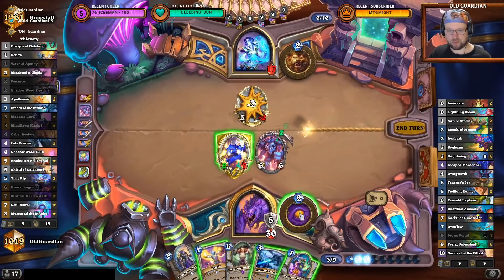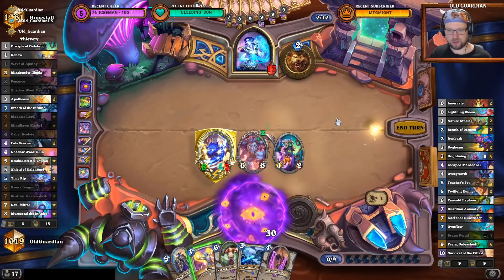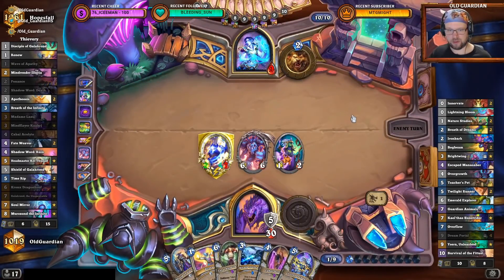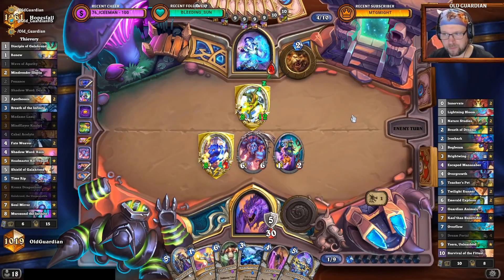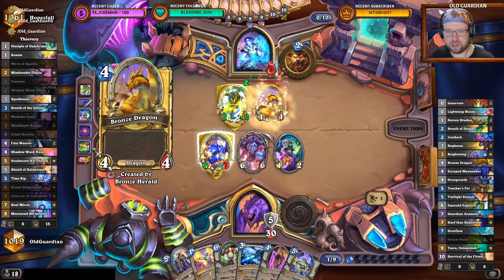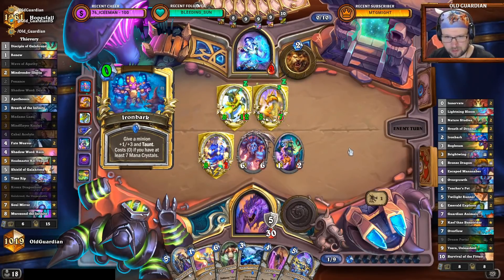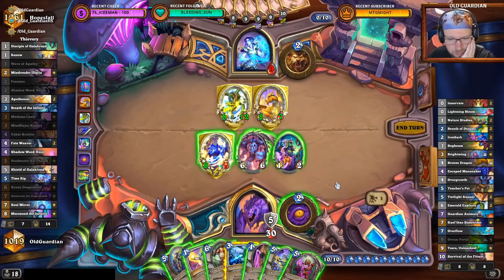I can Bog Beam there, I can roll here, I can play the Disciple and I can go face. If I had enough time, I would have also been able to heal this to 10 health — that probably was important, but I missed that one now. Another 8/12 Emerald Explorer. I have seen both Bog Beams though, so it's unlikely that this is going to be killed immediately. Ironbark — fine, fine. Kill the Saad but nothing to kill the minions with.